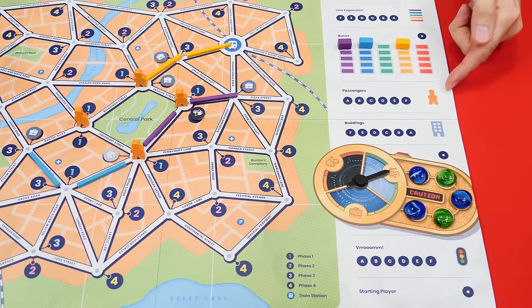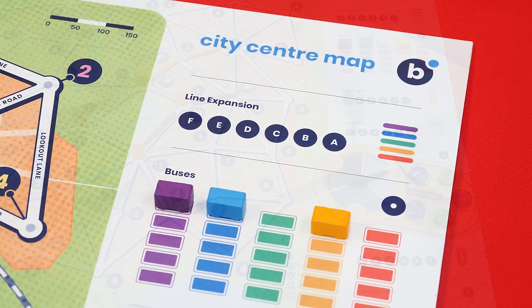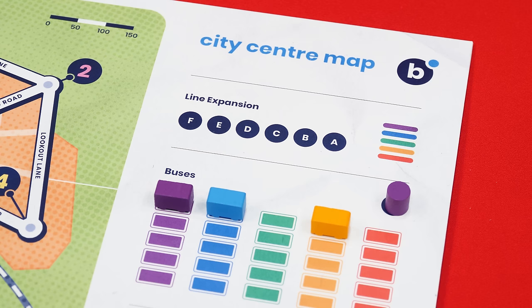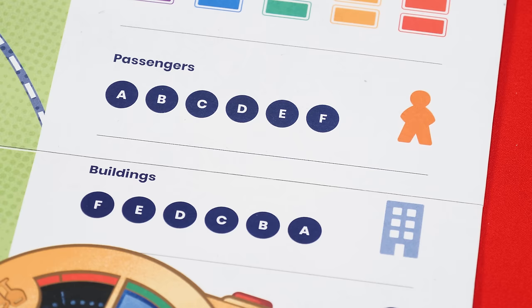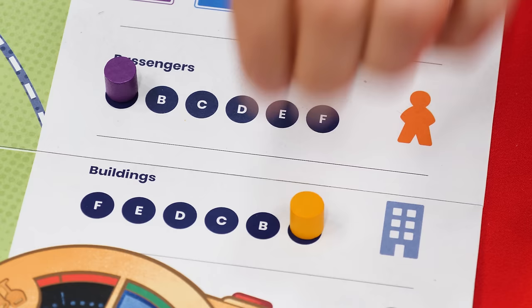In the first phase, starting with the first player and going clockwise, players take turns choosing actions. There are seven different actions identified on the board. To choose an action, you place one of your action markers on an unoccupied space. Some actions can only be chosen by one player per round, shown by a single circle with a white dot, while others can be taken multiple times. The first person to choose a multi-space action puts their marker on the A spot, the next on B, then C, and so on. Some actions list letters right to left, but you always place on A first.